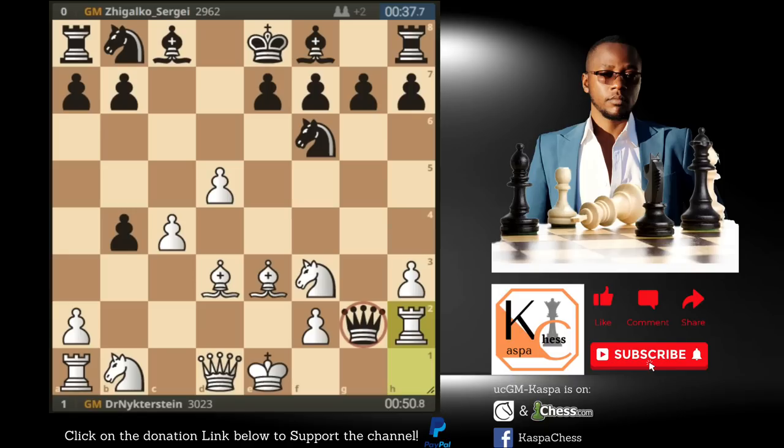This knight is also protected by our queen. This is how quickly you can win in some games using the wing gambit. Magnus Carlsen went on to win the game so easily in just 18 moves.